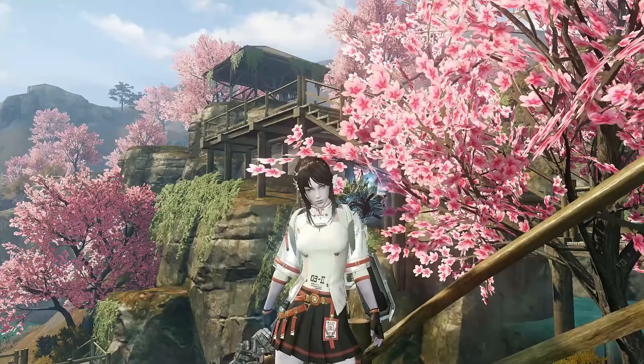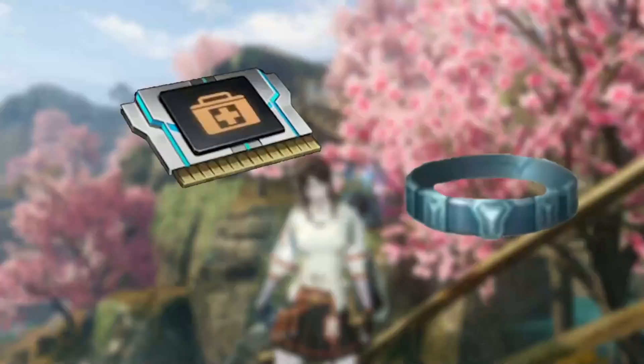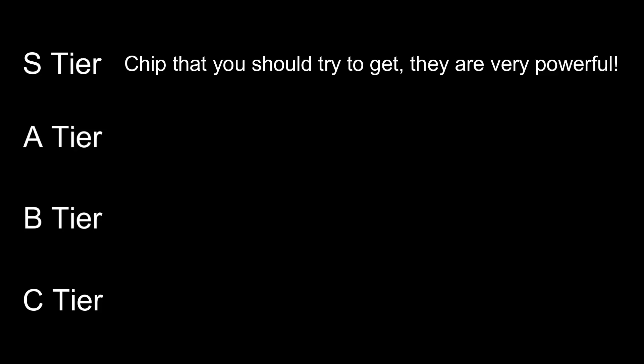Hello guys, welcome back to my channel Artur Gaming. In today's video I want to explain about our newest tier tactical belt chips. I'm going to divide the chips based on ranks: S tier, A tier, B tier, and C tier. S tier is the chip that you should try to get no matter what — they are absolutely strong.